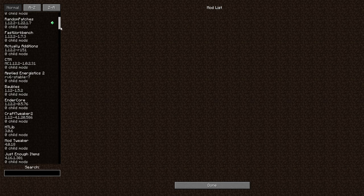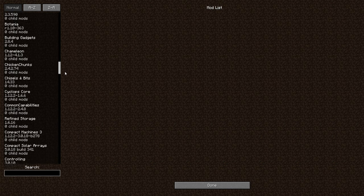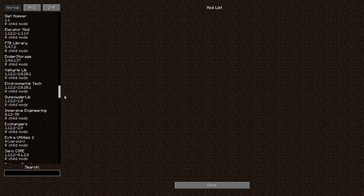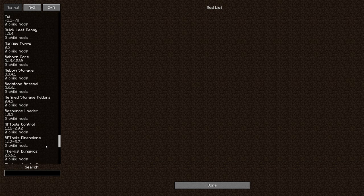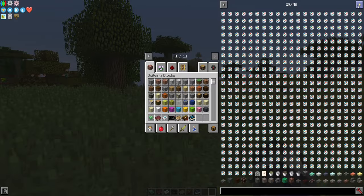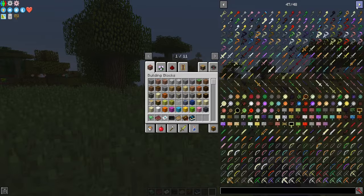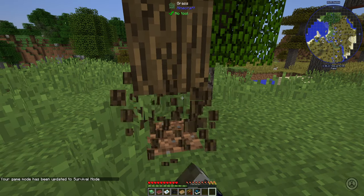The best way to describe this pack is that it's a kitchen sink pack, meaning that it has tons of mods packed in there with no clear objective. Curated for 1.12, this pack has some popular mods in it like Actually Additions, Astral Sorcery, Biomes O'Plenty and Blood Magic. There's a lot of stuff to do in this pack and many features to explore with friends, and those aren't the only mods in there.